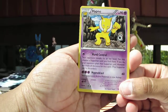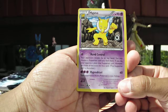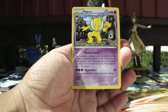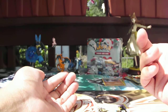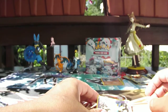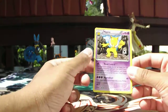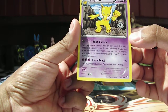And our rare is Hypno - you gotta see this guy. Hand Control: your opponent reveals his or her hand, you may choose a Supporter card you find there, and if you do, your opponent plays that Supporter card - however, you make all the decisions for that card. So basically, if they have a Skyla in their hand, you play Hand Control, play that Skyla, and search their deck for something they don't need, like a Switch or an Energy Retrieval. I'm not sure if it actually forces you to search for a card or not, but this guy can be pretty cool. Hand Control might be all you need to set up the Pokemon on your bench.